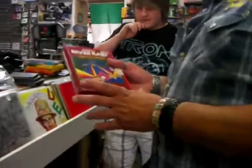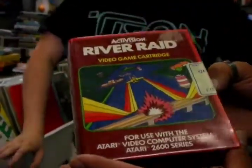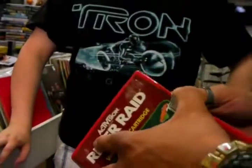The Toy Rat is going to show you this one traded in: an Activision River Raid video game cartridge for use with the 2600, in a plastic clamshell.